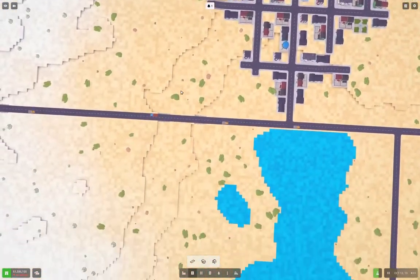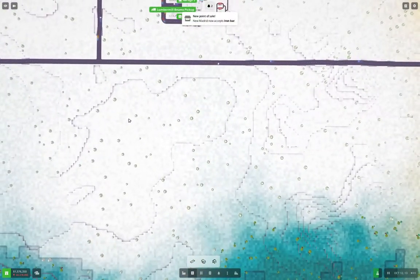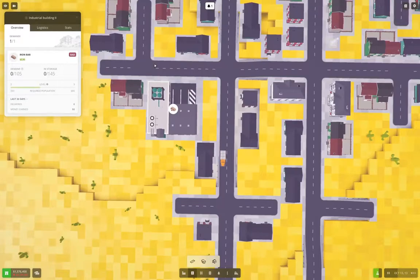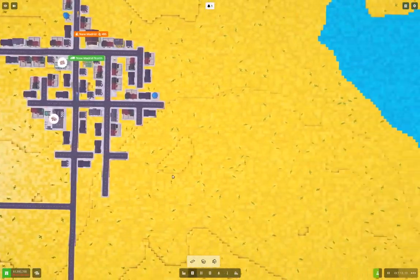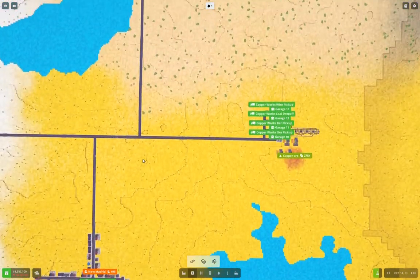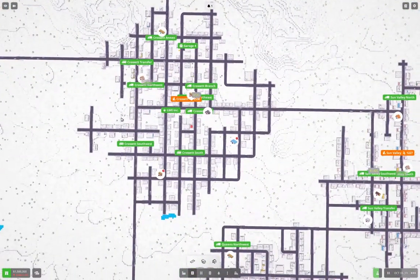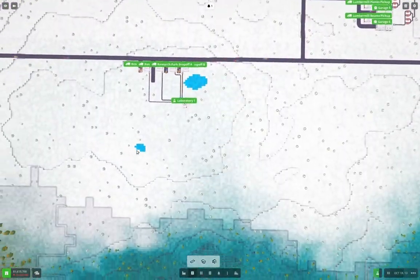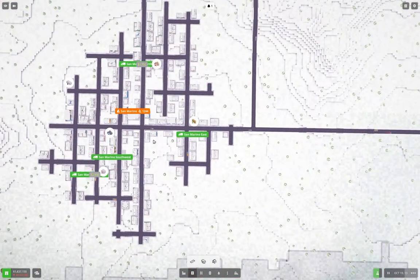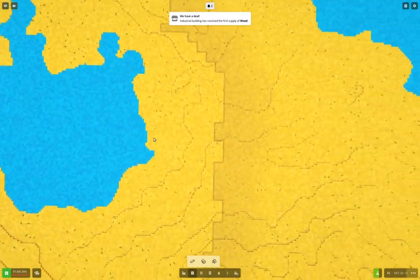It occurs to me that we don't need to do anything on that for improved efficiency for roads. New Madrid is accepting iron bars and blocking the road grid. We have the sand here which is also blocking the road grid - I think we're generally okay here.